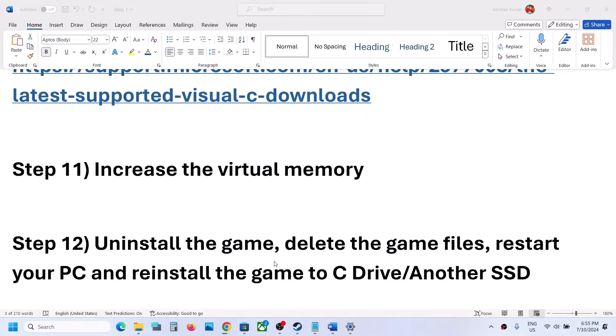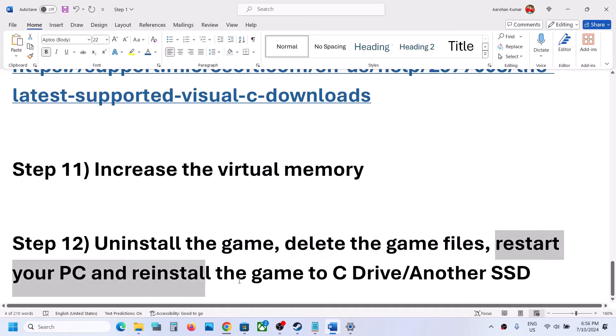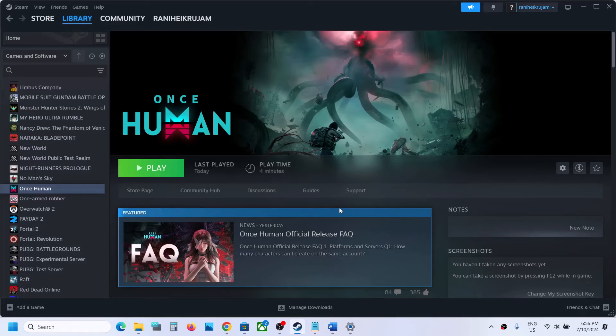The last step is to uninstall and reinstall the game. If nothing else works, uninstall the game, go to the game installation folder and delete the game folder, restart your computer, then reinstall the game to the C drive. If it was already on the C drive, try installing it to a different SSD and check. One of the steps shown in this video should help you get the game running on your Windows computer.